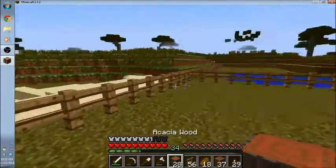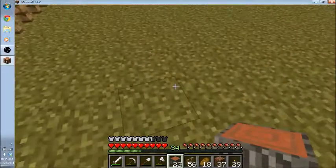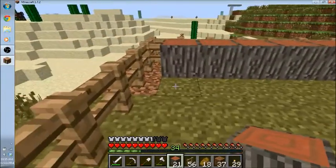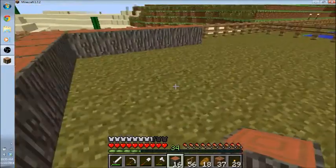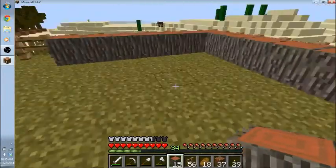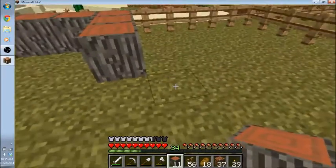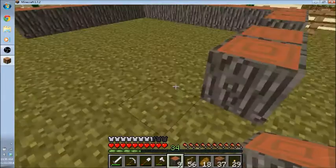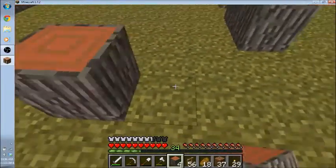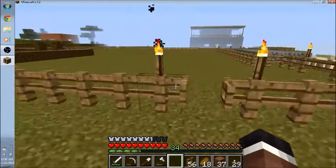Now for the chicken coop, I'm thinking this corner, all the way in the corner here. It's not very big, is it? Here we go. This will be for a chicken door. Yeah, it's alright. And that'll be for a Nathan door. Ta-da! Perfect.